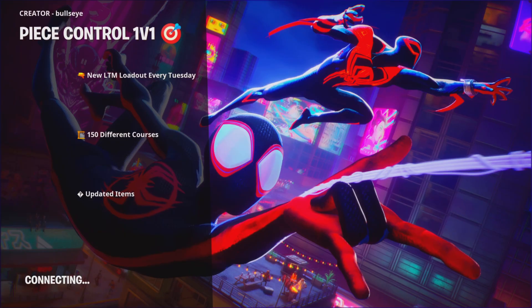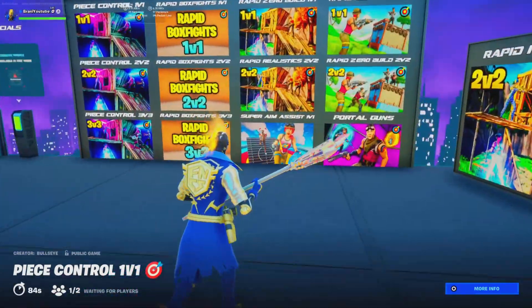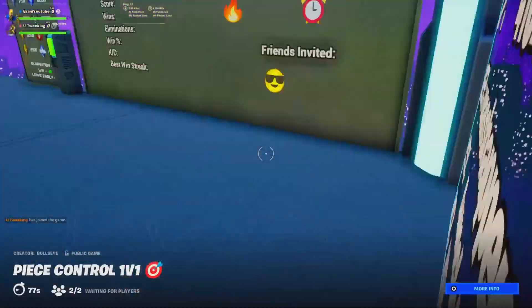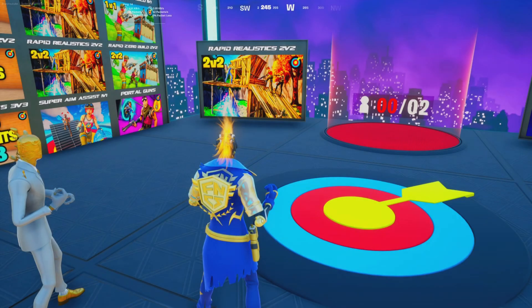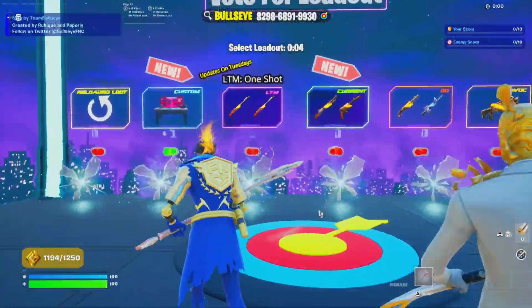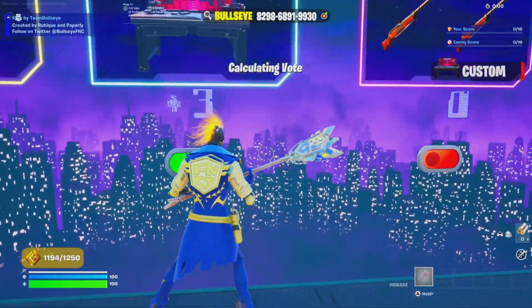I didn't know it was gonna be that much, but hey, we're here for it. Please give me an opponent. We got the FNCS pickaxe equipped as well. Some people like the Renzo the Champion skin, some prefer the Kuno skin. This guy looks like a sweat already — but never back down, never give up. We're doing the custom loadout.